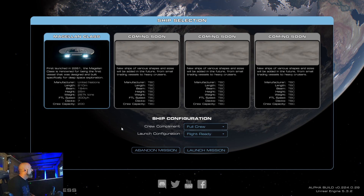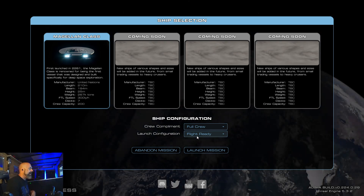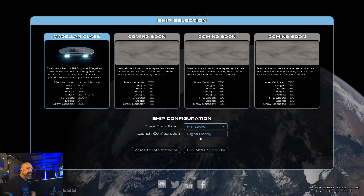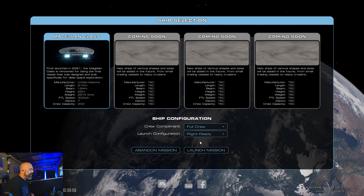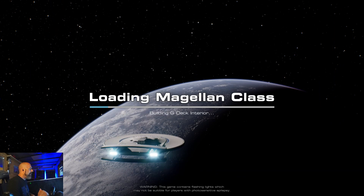I just downloaded it — it's about two and a half gigabytes. I installed it and ran the tutorial on how to run the flight deck, basically the commands deck. That's all I did. So I'm very new to the game. I didn't do the tutorial on how to start the engines and all that stuff, so I basically just know the very basics on how to maneuver the ship. Let's see what happens — let's launch.